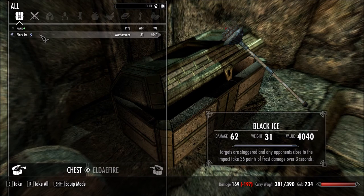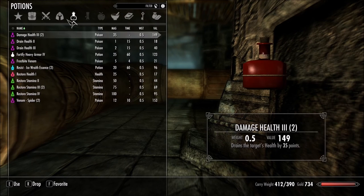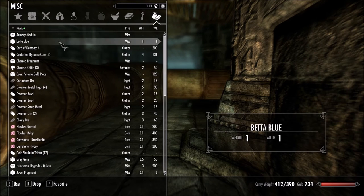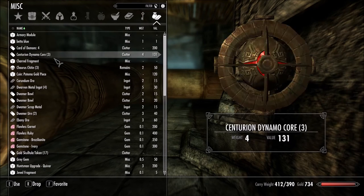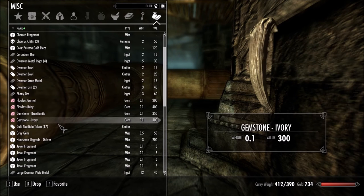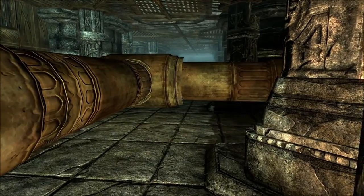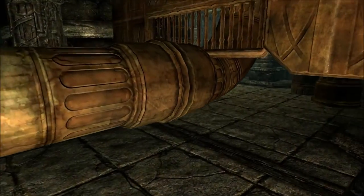Black ice: targets are staggered and any opponents close to the impact take 36 points of frost damage over 3 seconds. We're carrying too much to run — where's Sophia? Let me throw something down. I may need to leave this dungeon — we're getting fairly close to wrapping up points. What I might do is leave, drop off stuff, and come back because we did open a shortcut anyway.